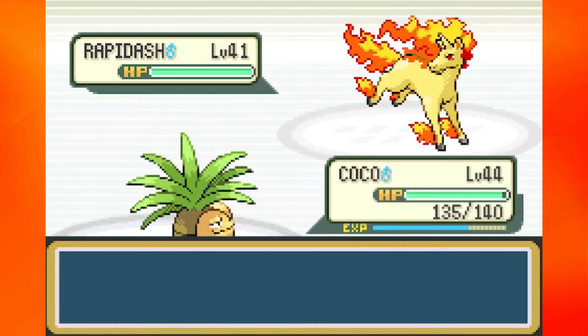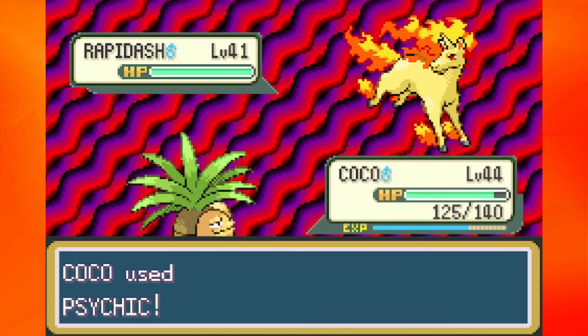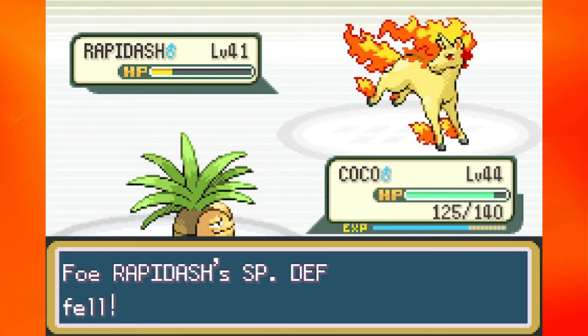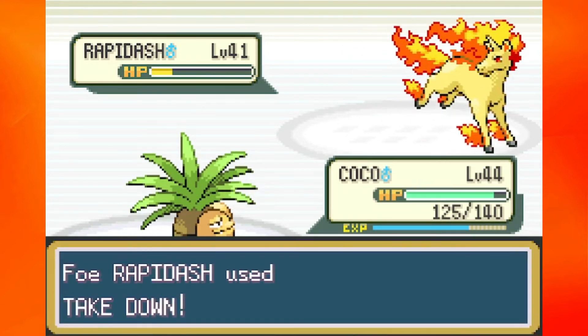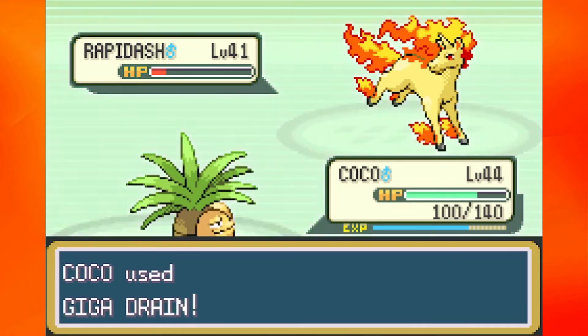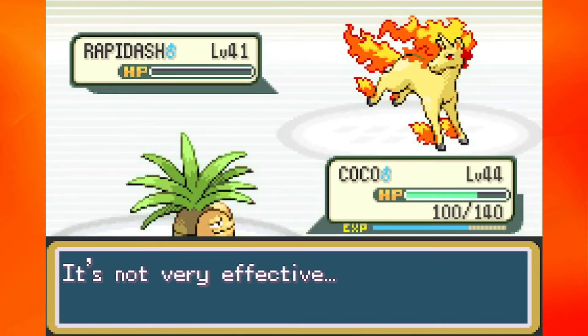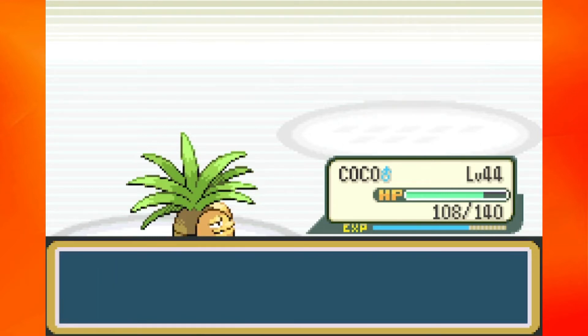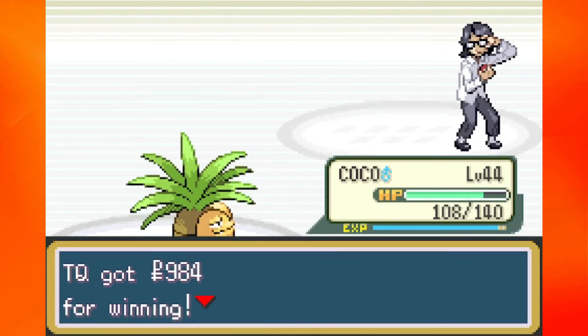I'm just going to give you a sidekick and knock out Rapidash. Almost knock you out — you know what, I can finish you off with Giga Drain, just to add insult to the wound. Going to knock you out with a not-very-effective move and heal up some HP in the process. Very neat. Very cool. Down you go. Rapidash does hand out a lot of experience, but it'll take one more trainer battle to level up.